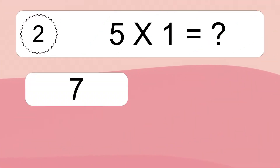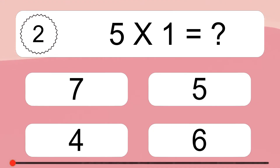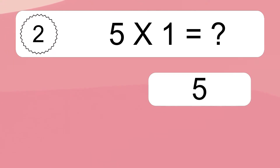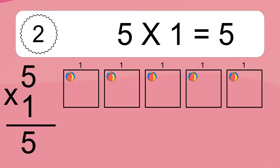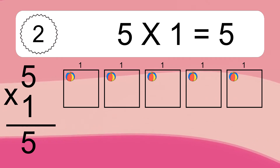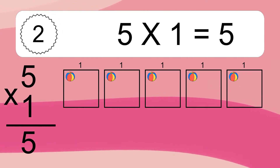5 times 1 equals what? We have 5 boxes, and each box has 1 colorful ball inside. If you count all the balls in all the boxes together, you will have 5 times 1 balls. This equals 5 balls.